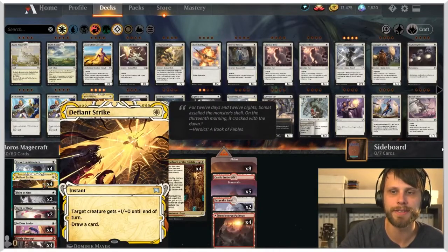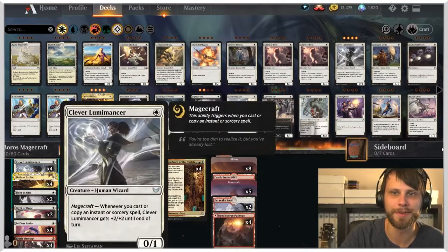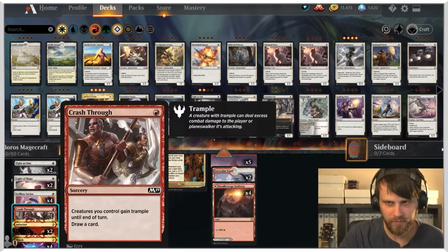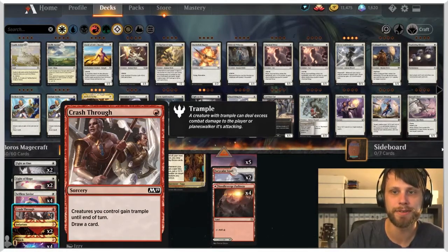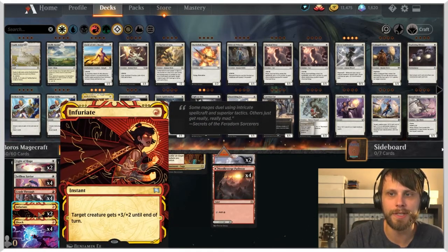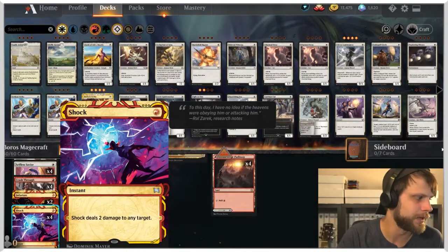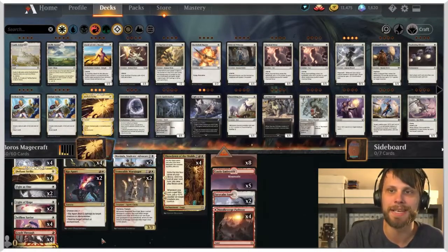The rest of the deck is mostly cheap pump spells: Defiant Strike gives +1/+0 and draws a card; Fight as One gives protection and triggers Magecraft; Light of Hope deals with pesky enchantments or pumps or gains life; Crash Through — crucially a sorcery, not an instant — draws a card and gives trample; and Infuriate gives +3/+2, the most powerful pump spell, though it doesn't draw a card.